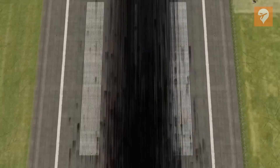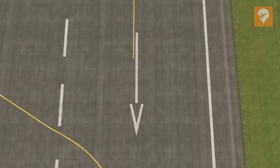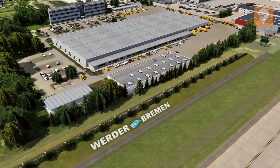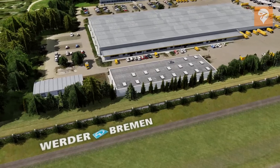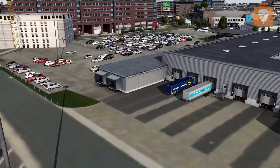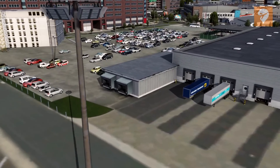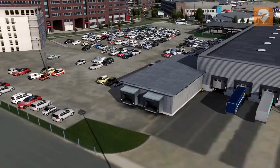Installing Bremen was straightforward, as you would expect with any FSDG product. My name and serial number were all that was required to set it up. Here's where things get jarring. To begin, I had trouble locating the scenery configurator, as it was not added to the start menu. I had to root through the P3D add-on folder to find it, and then manually add it to my start menu, which was quite a nuisance.